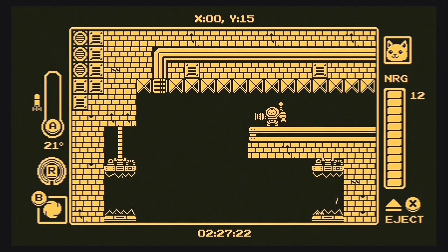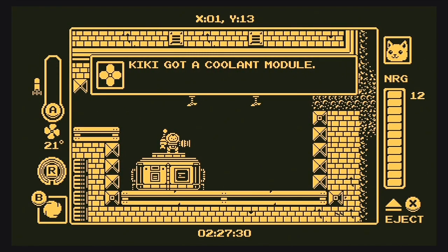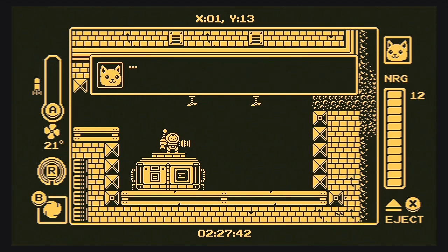Hello everyone, welcome back to this game. When we last left off we cooled down the heater. Kiki got a coolant module — now you can shoot three rockets before overheating.